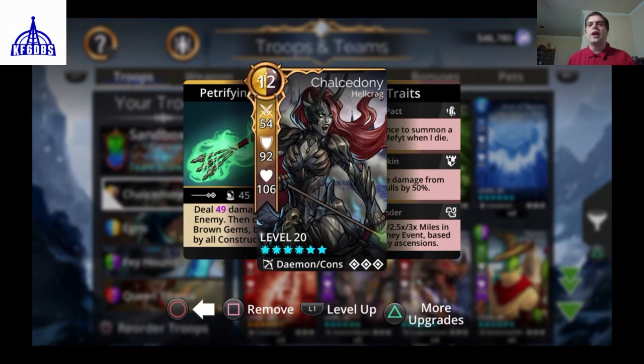Moving down, you see the attack stat, which is currently 54. All stats — magic, attack, armor, and life — are based on her base stats plus any bonuses from your own account. If she is the topmost troop, which she currently is in this sandbox lineup, that determines how much damage is done to the topmost player on the other side when you match Skulls.